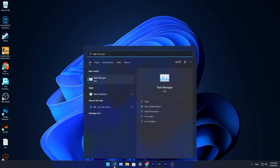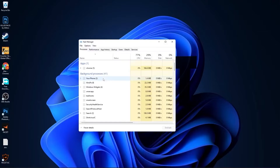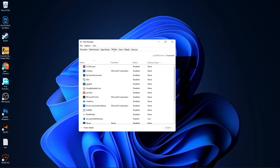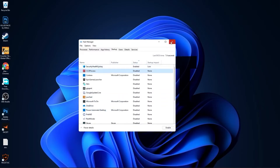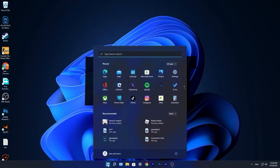Go down to the search bar, type Task, press on Task Manager. Go to Startup — here you have to disable all the applications you don't want to run in the background when your computer starts. Then close the page.